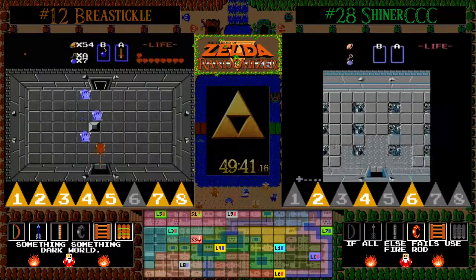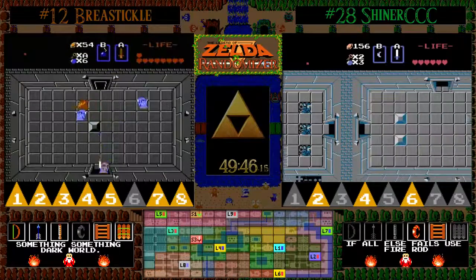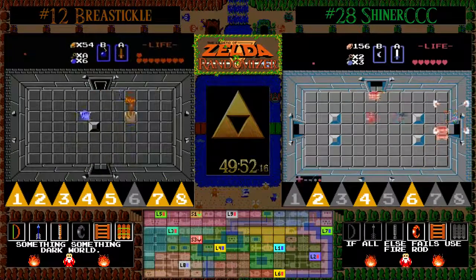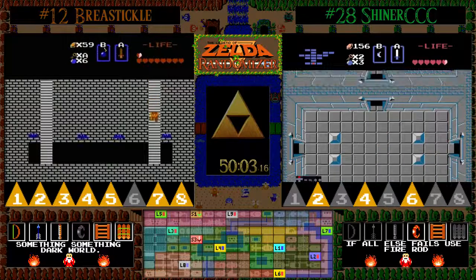We'll see if he goes ahead and picks up that power bracelet. First he's got to take care of these blue Wizrobes. The reason BT is battling the Wizrobes here instead of just going north through the key door is because he knows that the single block room in six is one of the three staircase rooms, so he's hoping to get the item out of it.